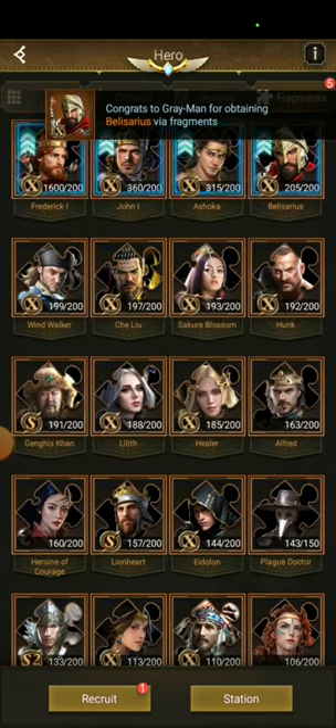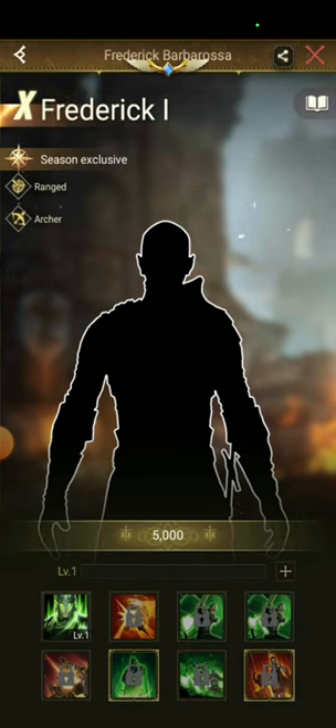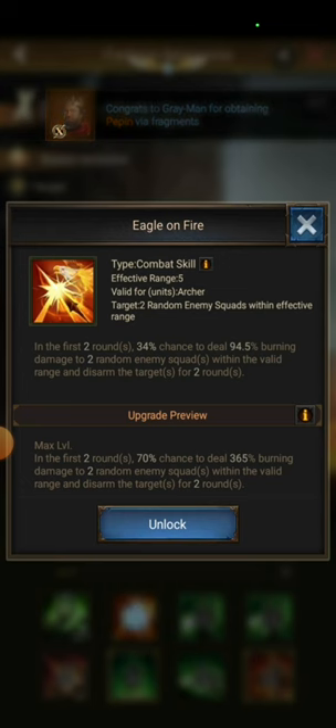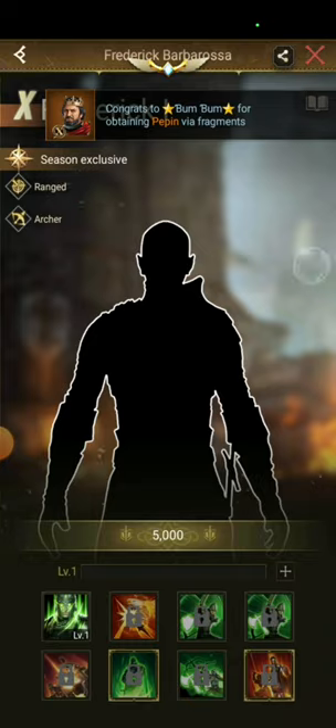Let's check him out quickly. So Frederick, from fragments, combine. A new hero has arrived — Frederick. He's an Archer, Range 5. So we shall see, maybe he can be useful. I haven't tested him yet since I just got him.